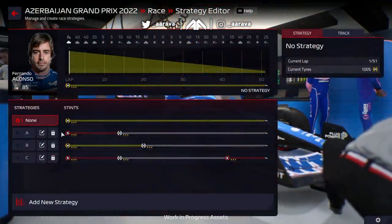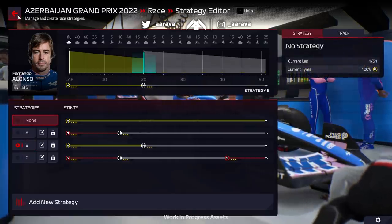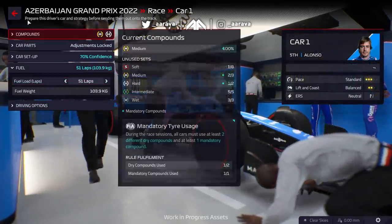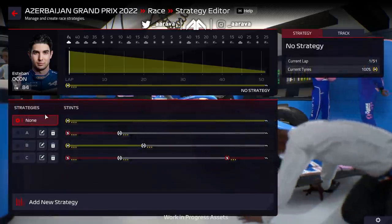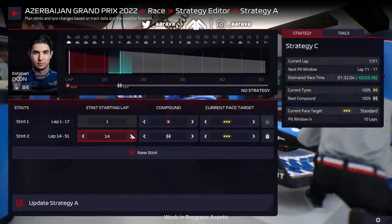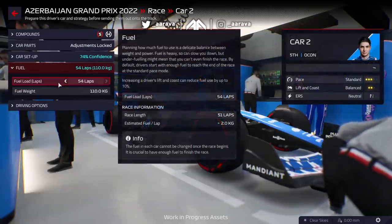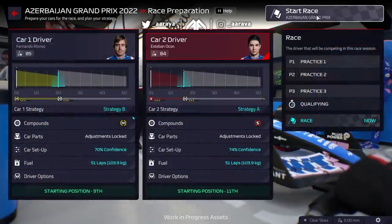Replaying through that scene, we can see the strategy screen — we've seen this in screenshots before. You can adjust the strategy very easily with different tyres and stints. You can also action the amount of fuel you're going to start with, like in real life — maybe underfuel the car if you think it'll have a safety car or if your car is more fuel efficient. And you can check driver confidence in terms of race setup, which is informed by practice and qualifying. You've also got car parts to check — hopefully no knocks or scrapes from qualifying — and spare parts if available.